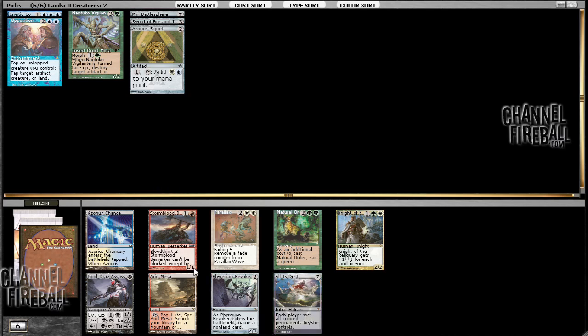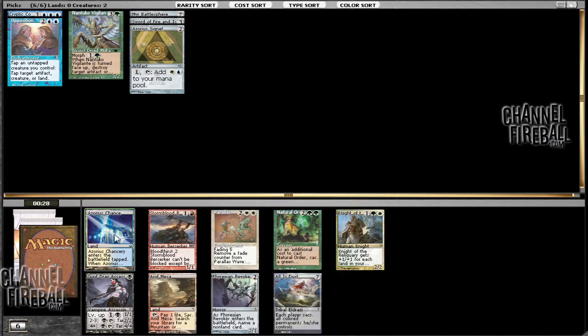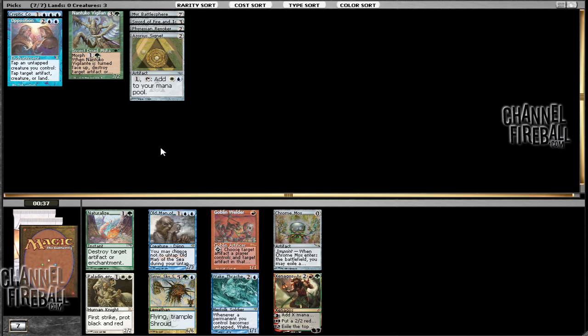I could probably take a Phyrexian Revoker. Natural Order could be okay, but Natural Order is probably going to be pretty heavy green and I don't really like that with Cryptic Command. It's not really evident that blue is open besides that one pack we had earlier with four blue cards — we haven't really seen too much otherwise, so it's a little bit troubling. I think I want to just take the Phyrexian Revoker. I tend to play against it a lot so I want to try playing with it to see how it is.